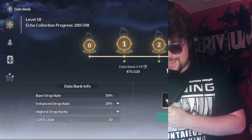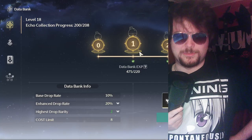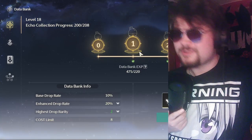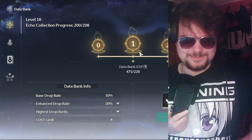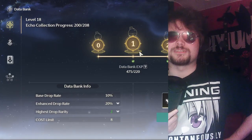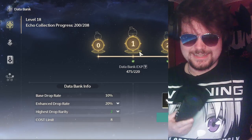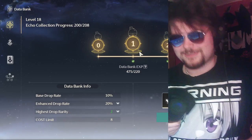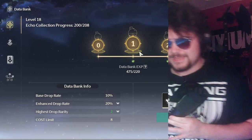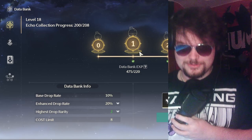To level up the databank you need echoes — you need to farm mobs and kill monsters. Throughout the story that's just going to happen naturally. It's also tied to free exploration, so if you like puzzles and don't care about fighting, as long as you explore you will get echoes because most puzzles require some fighting anyway.